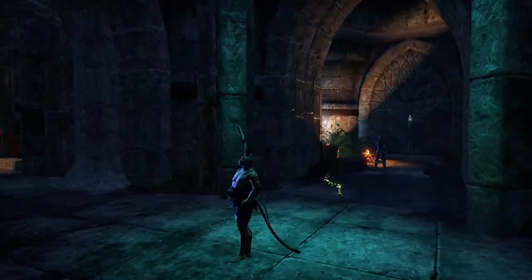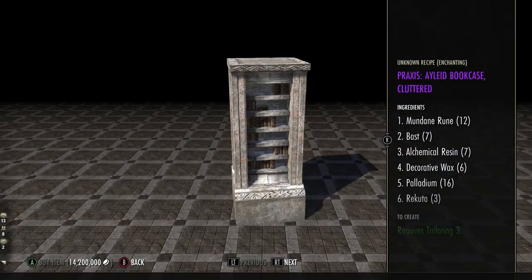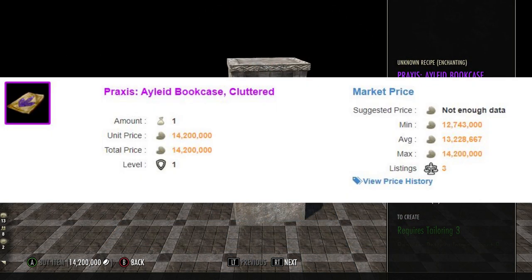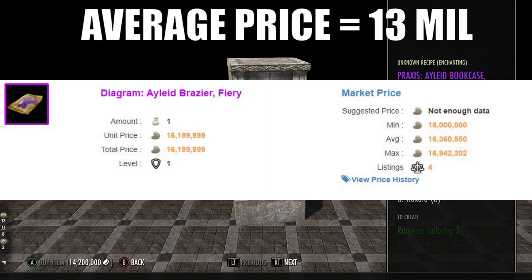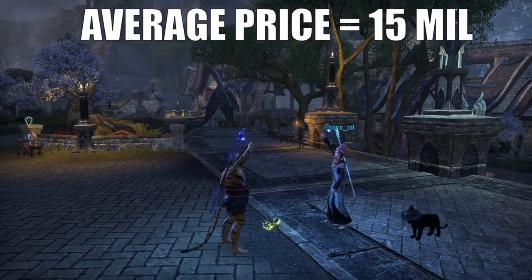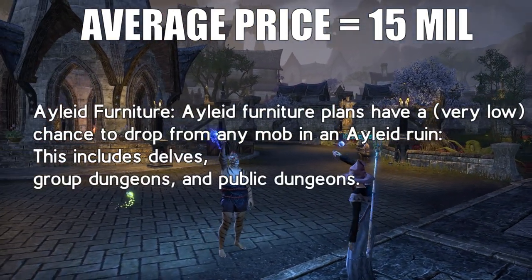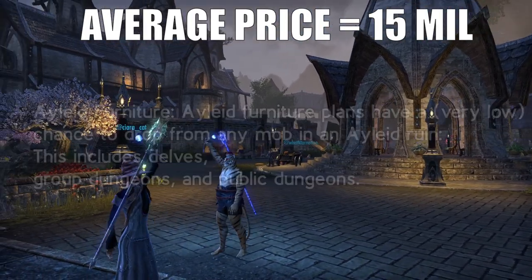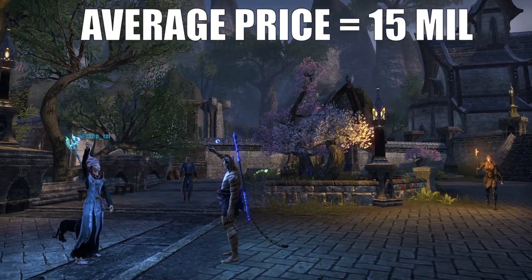Next we have another furnishing item — or more of a furnishing style — the Ayleid furnishings. There are two pieces in particular notorious for their high price: the Ayleid Bookcase Cluttered and the Ayleid Brazier Fiery. The Ayleid bookcase has consistently been priced at around 13 million gold on average; the brazier has been listed for 16 million, though that may not be consistent. For the top five, I'll combine the two at an average of about 15 million. Ayleid furnishing plans are expensive because they only drop in Ayleid ruins — so if you're doing a delve with an Ayleid theme, check every bag, maybe twice.